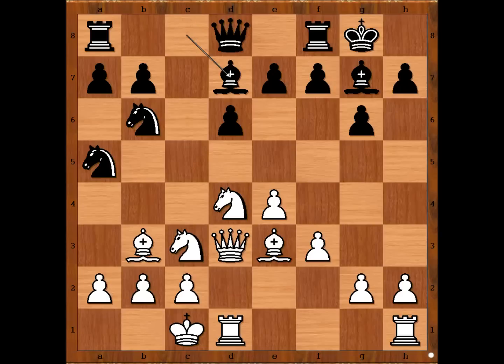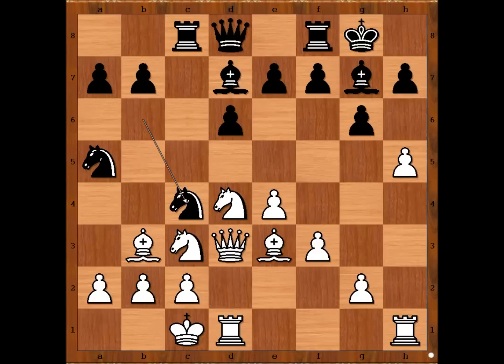Bishop to d7, and now h4, rook to c8, h5, knight from b to c4. Fischer captured the pawn on g6 with the pawn. H takes on g6, and now bishop to h6, exchanging dark square bishops, will weaken black's defenses big time.